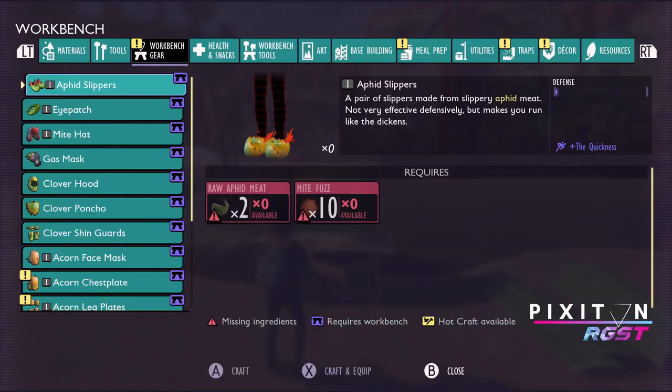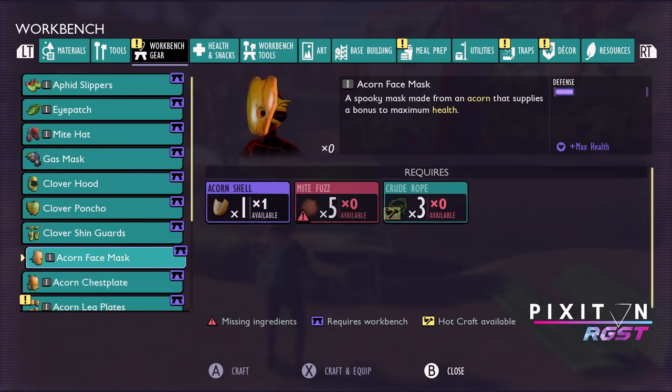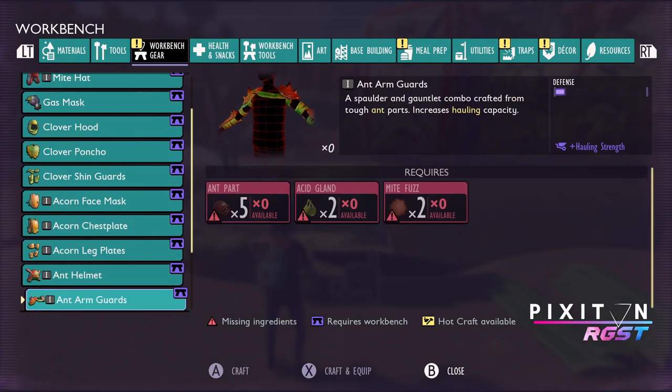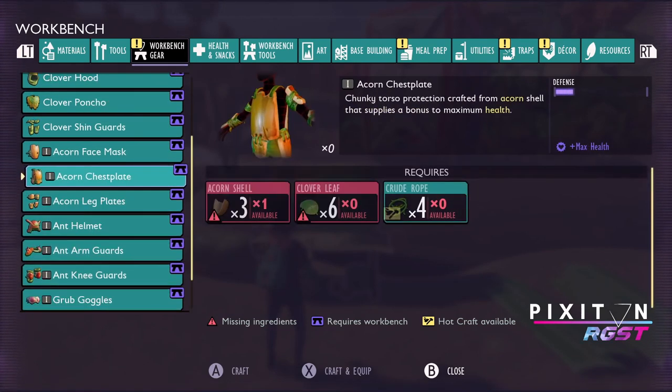Let's see what we can craft. I'm going to circle back to those acorn slippers because that's so cool — something with a bit of defence. The acorn stuff seems pretty good. Ant helmet — that's good stuff for hauling. But let's make an acorn thing.